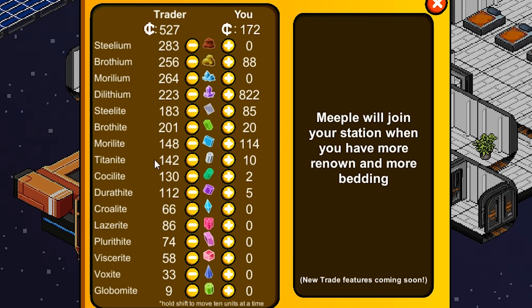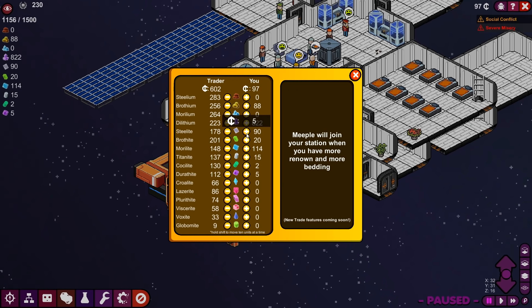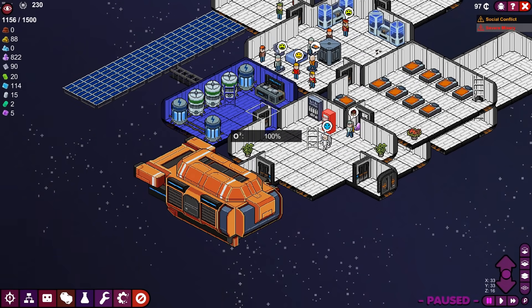Let's give it a shot. We don't need to buy dilithium because we have plenty of that. We're going to buy five titanite, five steleum. We're going to use that to make our dilithia. I'm not going to buy any more durithite because it's just a little bit too expensive. And that should give us enough to then refine it.